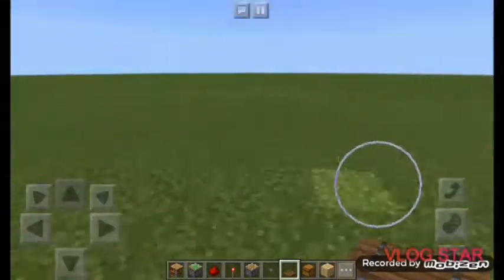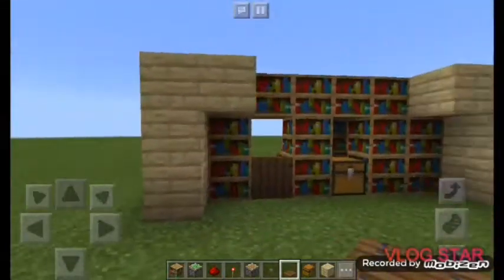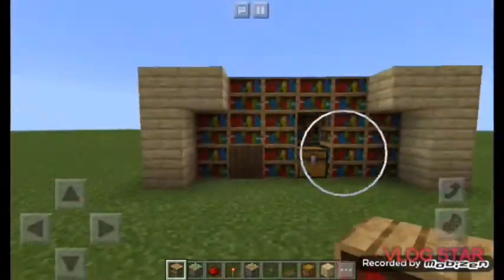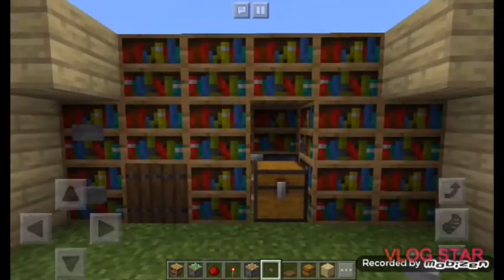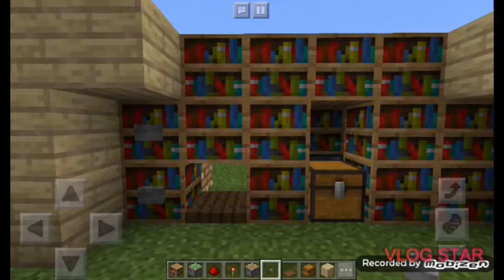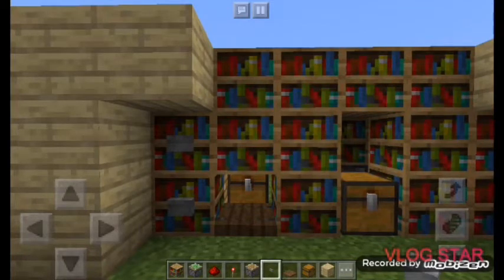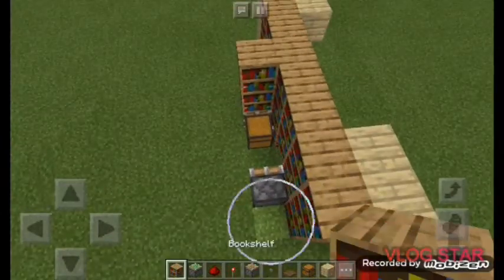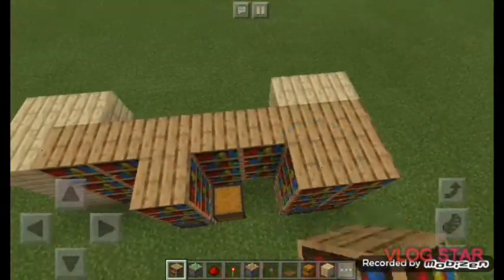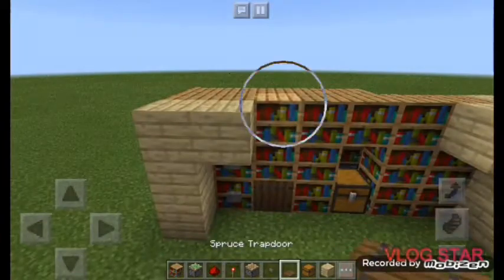Place a spruce trapdoor at the back and go to the front and cover that with a bookshelf. Place some buttons on the sides. When you open the trapdoor there's no chest visible, but when you open your trap chest the chest will automatically move into view. Press the button and the trapdoor closes and the chest retracts. Nobody will know it's there.